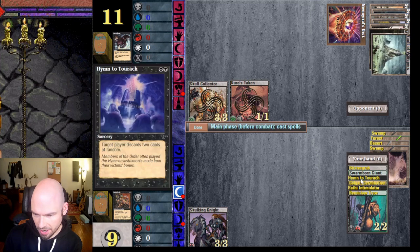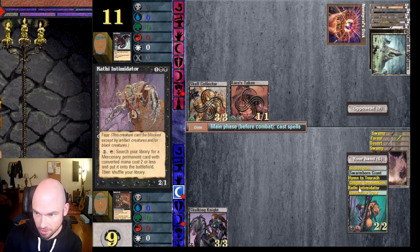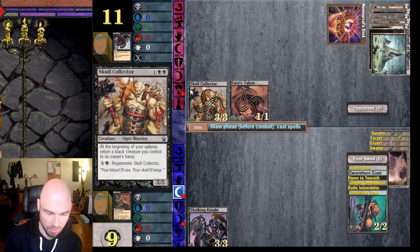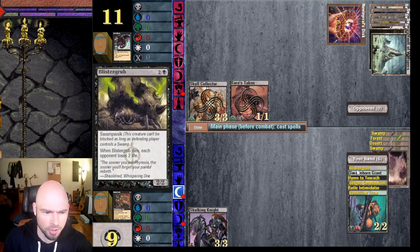He's got zero cards in his hand, so I have major card advantage. He has land advantage and creature advantage though. I could put out my Rendclaw Trow — block with that — but if he destroys it with Nevinyrral's Disc it's going to come back via regenerate at full health without the counters.